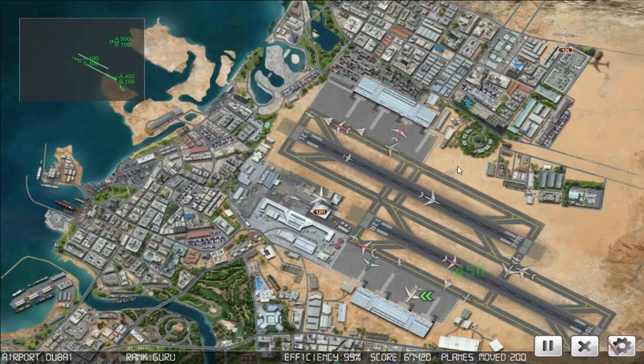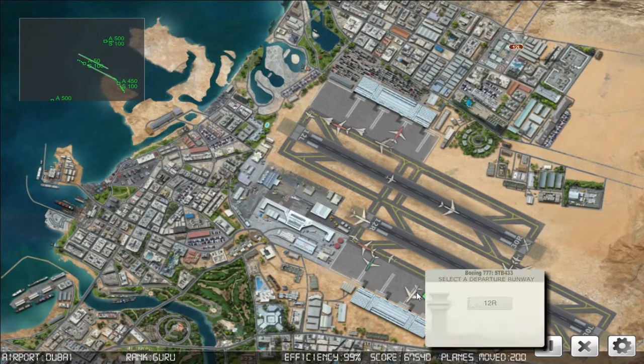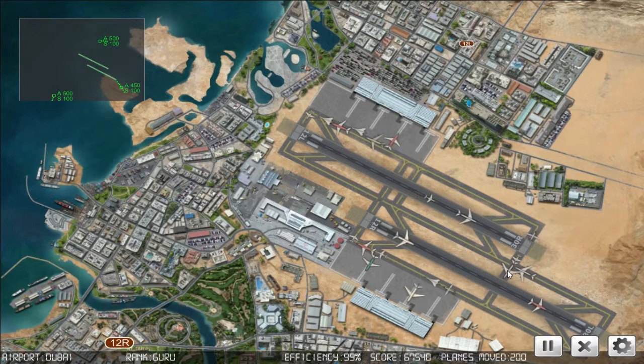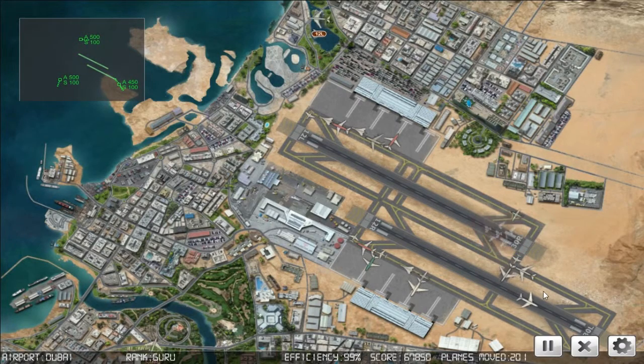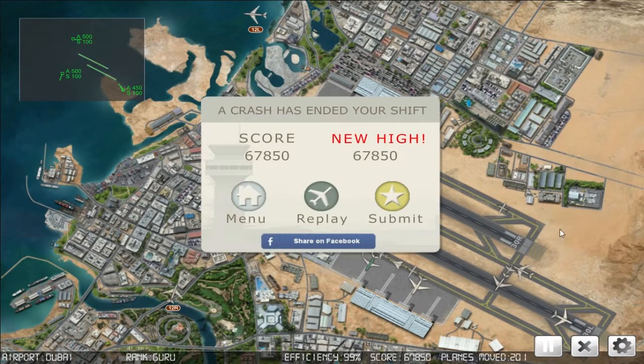Starburst 443, request taxi - let's see what happens. Blue Star 92, right. Come on, get past there. What was that? Runway one two right. Well, okay. New high - 67,850 points.